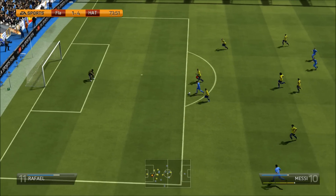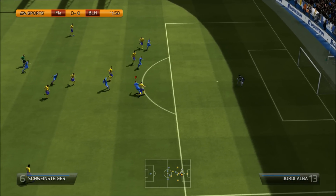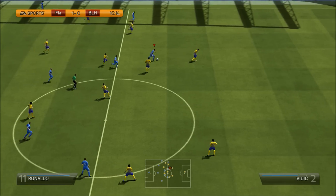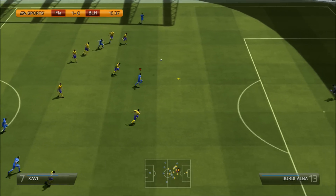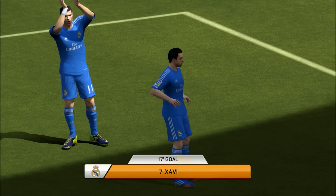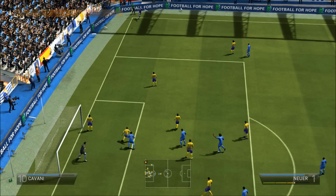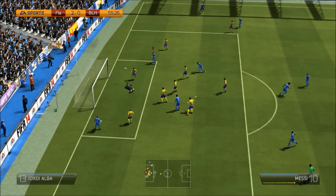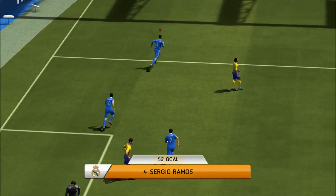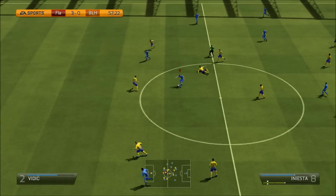Apart from that this team was absolutely incredible. Neuer in goal was so solid, however he did let in some sloppy goals at times. In front of him Dante was quite static but was a good aerial threat and a pretty solid centre back. Ramos was one of the best centre backs I've played with — very quick, catches up to strikers, does his defensive duties and actually scores quite a few set pieces from headers. Marcelo was just an overall good left back — he didn't get as involved going forward as I thought he would, he just chilled back and done his defensive duties.